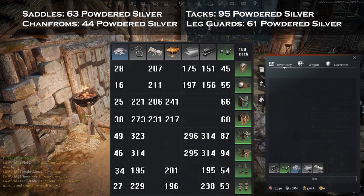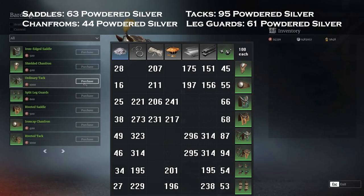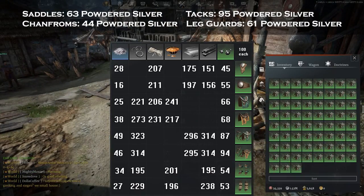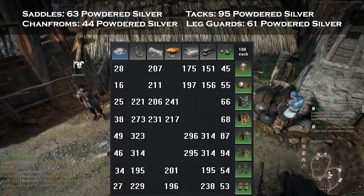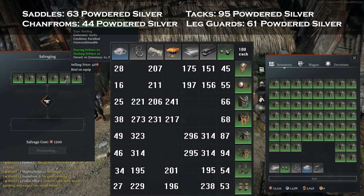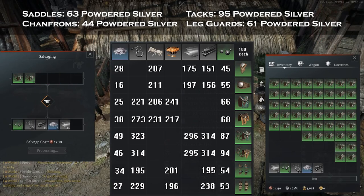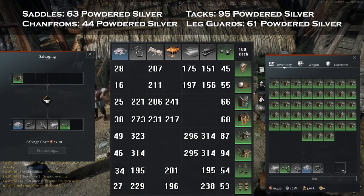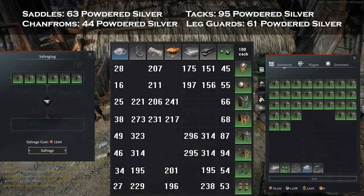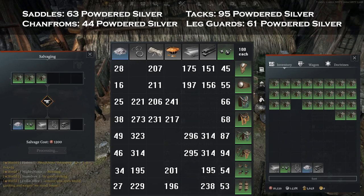With salvaging costs included, you're looking at 19.05 combined currency per powdered silver from saddles, and 23.16 from tax. That's important because tax are barely the most expensive overall when you combine silver and bronze together. Because you need to salvage far fewer tax to get more powdered silver, you save a lot of bronze and salvaging fees. The next most expensive is leg guards at 22.95 compared to the tax at 23.16 — that's only 21 combined currency cheaper.